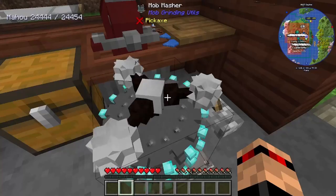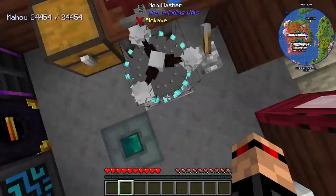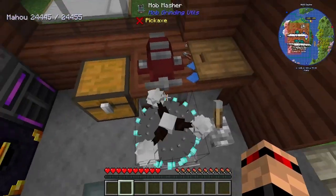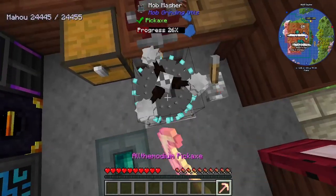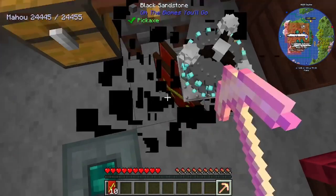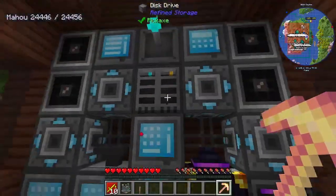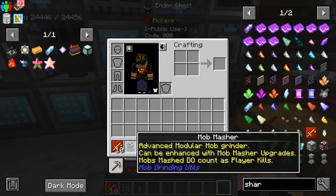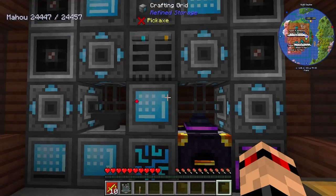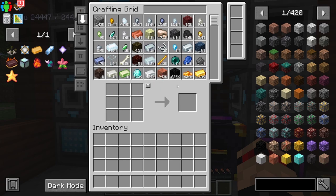Does it not do damage to you anymore? Oh okay, I've just made a mob masher for no reason. I was convinced it did damage to you - in previous packs I've definitely died to the mob masher. That's very strange. We'll have to come up with another way of killing ourselves.